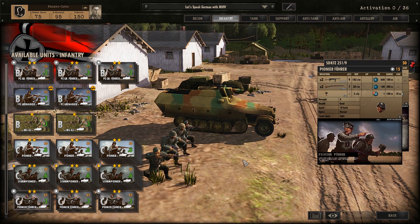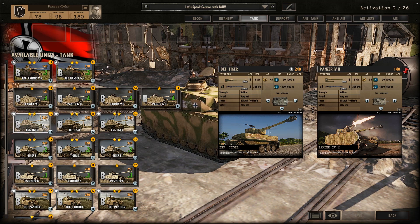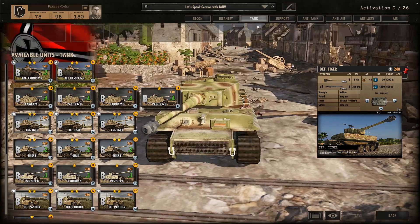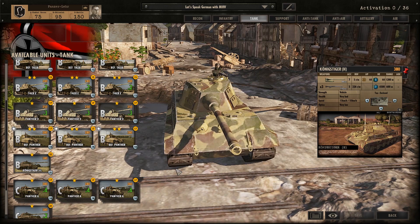Next up, the tanks. Here we have the Befehlspanzer 4, which is the command version of the Panzer IV. Then here we have the regular Panzer IV. And then we have the Befehlspanzer Tiger, which is the command version of the Tiger. Then there's the regular Tiger.